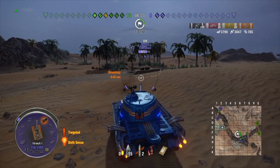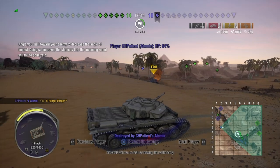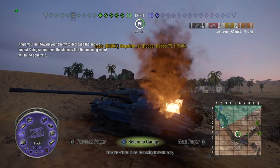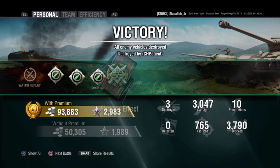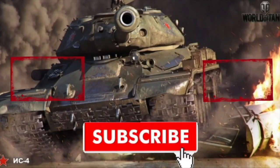That's a Centurion AVRE — I was going to say Centurion Action X. Look how big the lower plate is on this tank — it is a giant lower plate, a real weak point. Skipping to the post-game stats: it was a victory, 94,000 silver earned, 3,000 damage dealt, almost 4,000 blocked, and top of the leaderboard. If you liked this video, remember to like, comment, and subscribe!